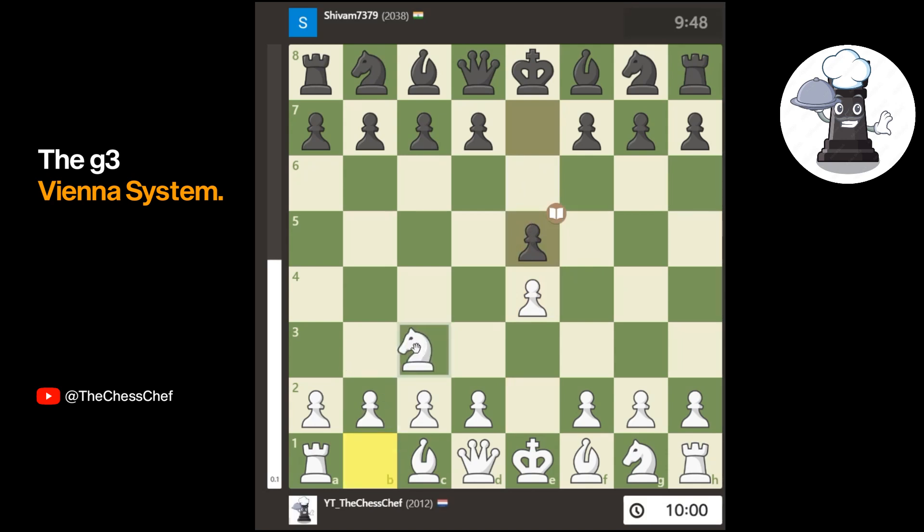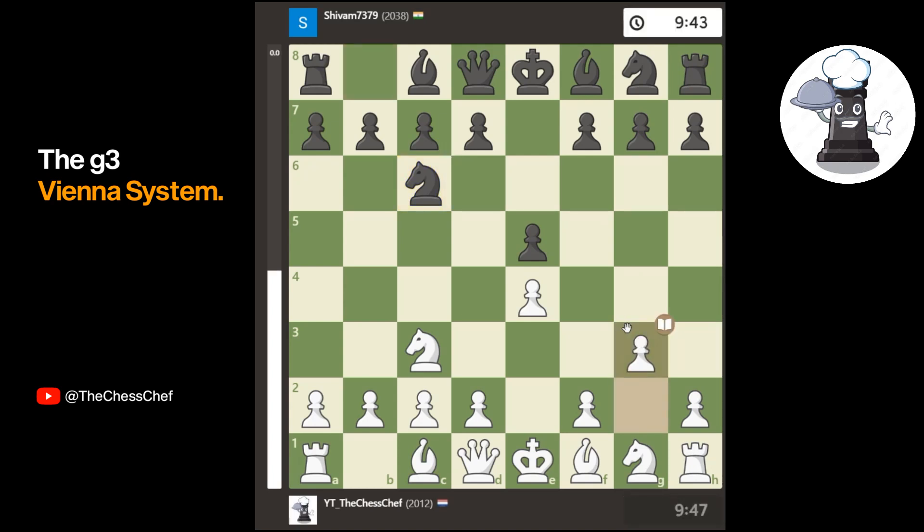Against e5, I play the move knight f3. In the last video we saw the move knight f6, and in this video we're going to see knight c6 instead. Against knight c6, I play something completely different from the Vienna Gambit — right now I go for g3, which is very positional. We get a very positional battle and we want to get a narrow advantage and convert that to a win.